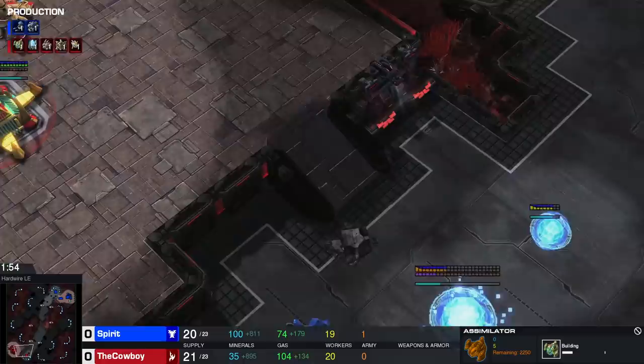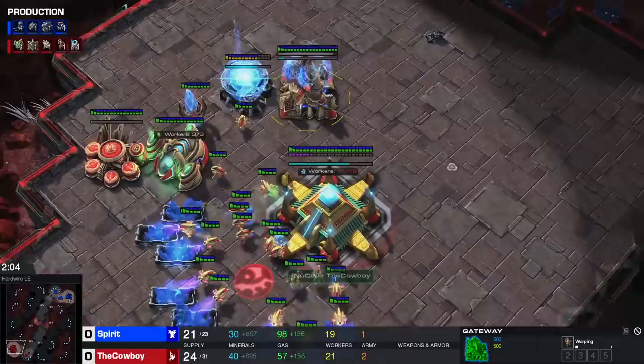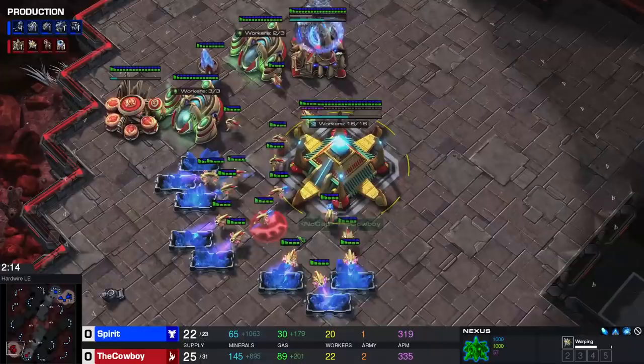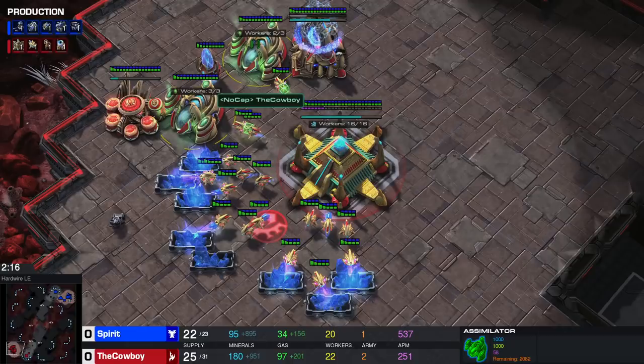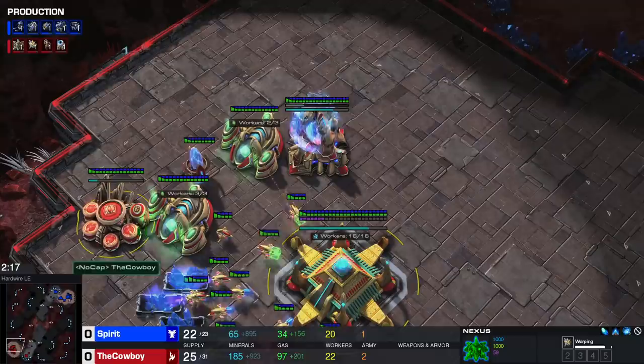That's nice because now we could send the first adept across the map if we want to. At 21 supply, after continuing probe production after building that second pylon, we start our assimilator in the main base. Note that we're not chronoboosting until this nexus finishes — we'll throw one more chronoboost on the probes at that point. We chronoboost our first adept of course, and start warpgate research the moment our cybernetics core finishes. Worker saturation is currently 16 on minerals, three in one gas, two in the other — just rally into the next gas. If you're a lower-level player, just make sure you get workers in gas.